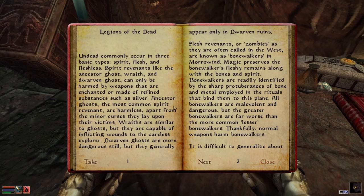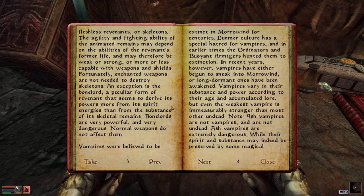Flesh revenants, or zombies as they're often called in the West, are known as Bonewalkers in Morrowind. Magic preserves the Bonewalkers' fleshy remains along with the bones in spirit. Bonewalkers are readily identified by the sharp protuberances of bone and metal. All bonewalkers are malevolent and dangerous, but the greater bonewalkers are far worse. Thankfully, normal weapons harm bonewalkers.